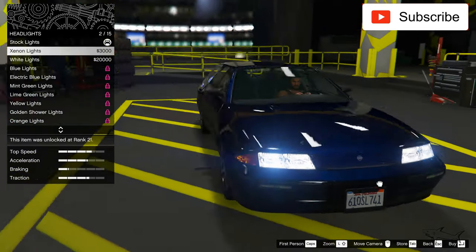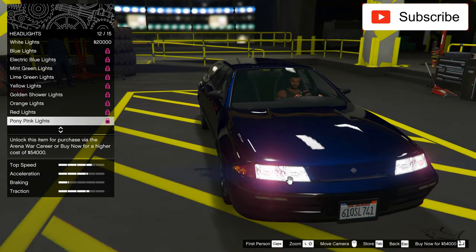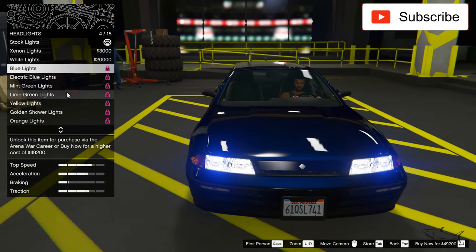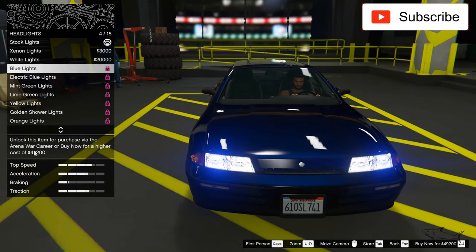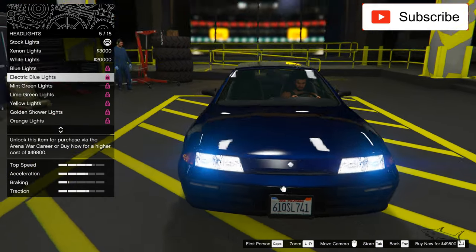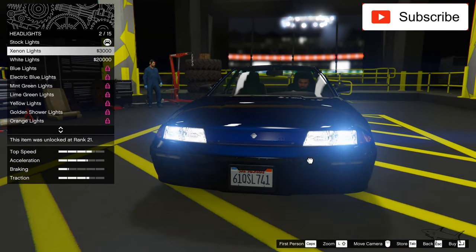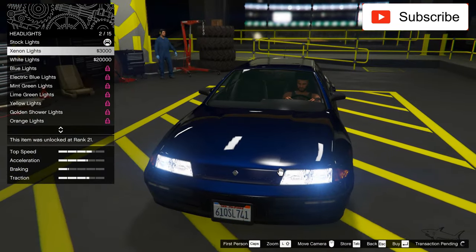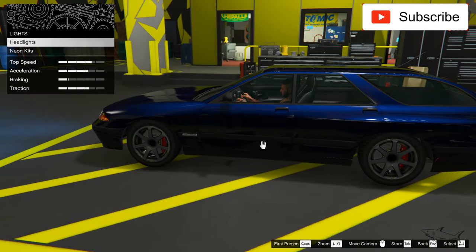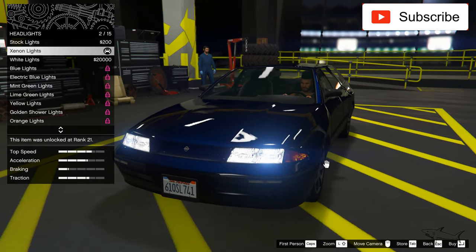As you can see I can put xenon headlights or some blue ones, but we don't have any clear headlights. My advice for you: if you customize a cheap car and you have access to colored headlights, don't waste your money because they cost a lot. With this kind of older headlights you can't see the difference, so I'll go with the xenon lights. It still looks very nice compared to the stock one — this is the stock, this is the xenon. You can see there's a blue tint.